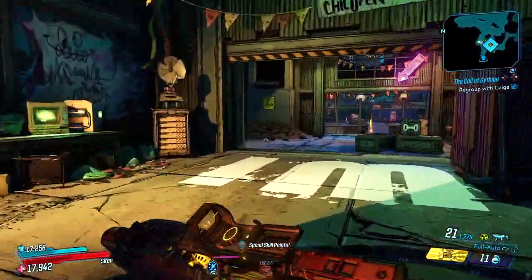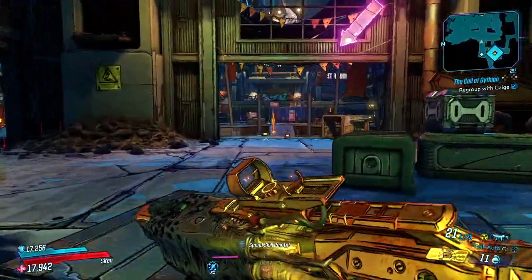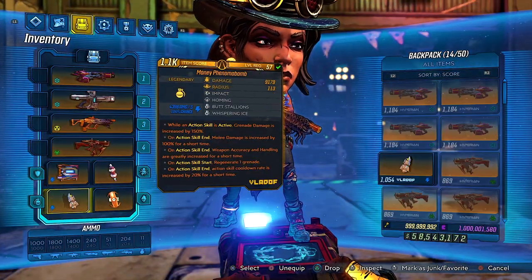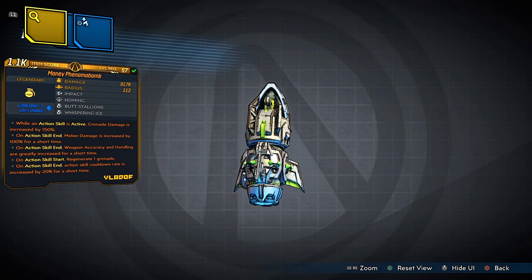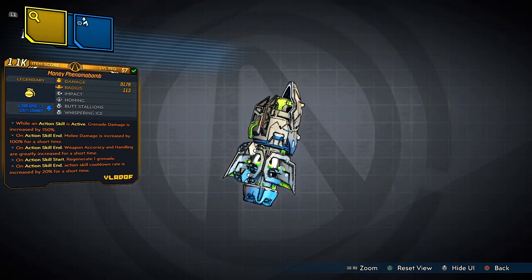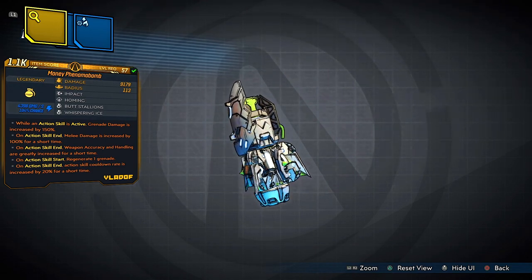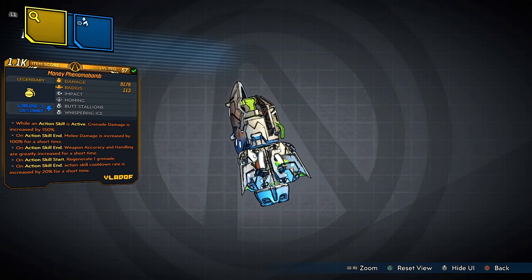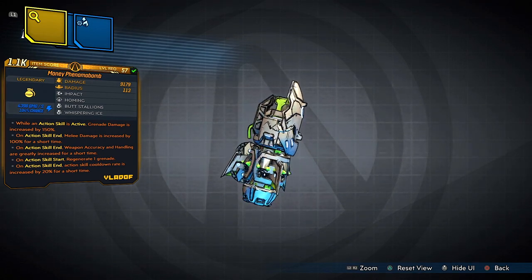Just so you guys know, today it is not a weapon I'm showing off, but I have a very special treat for you, and it's in the form of a grenade mod. This grenade mod is called the Money Phenema Bomb. The way that I designed this grenade mod is just so beautiful, from the green highlights to the silver polish — it is actually the toy camo that brings out this grenade mod.